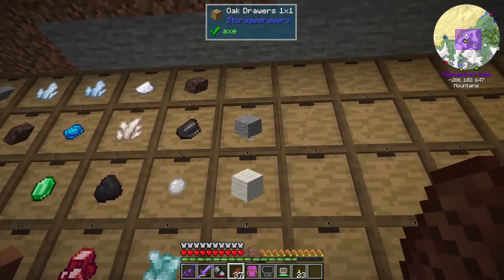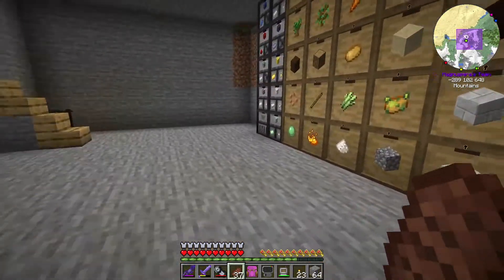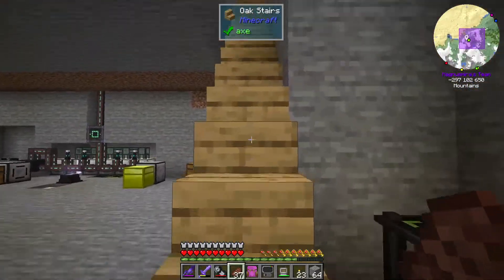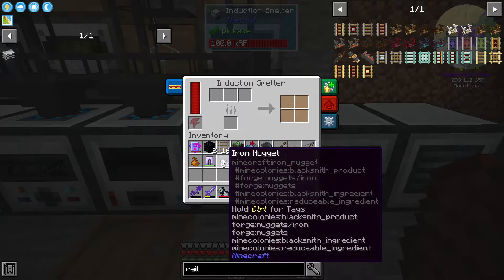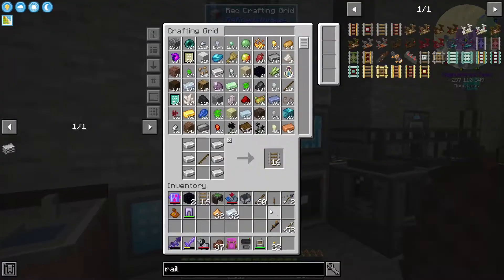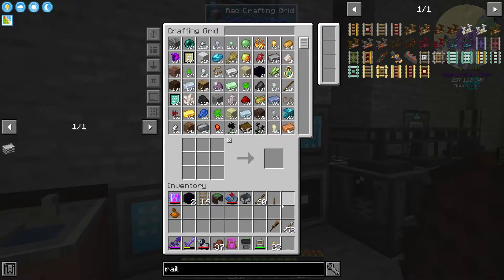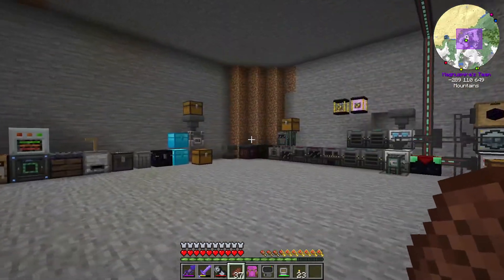I also set up some andesite in here and I'm going to show you this actually works. Here's our induction smelter — I've already got stuff in there. We'll put that in there and there you go. In case we need to do any more Create in the future, I've tested this just to ensure that it will work.